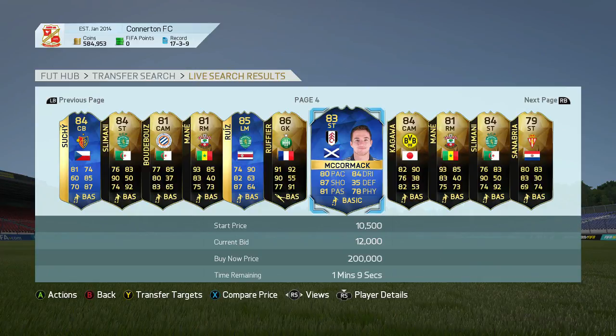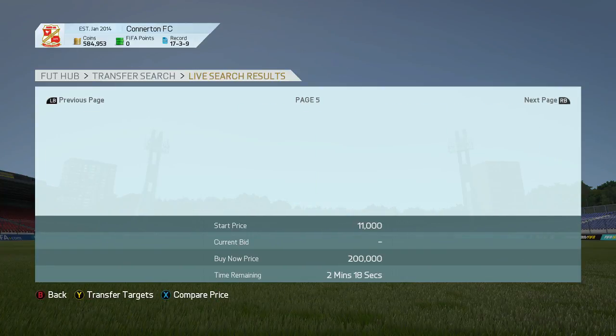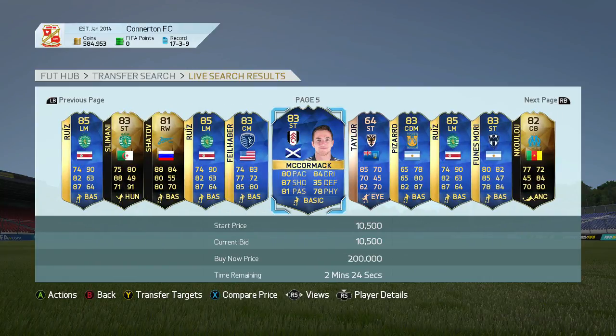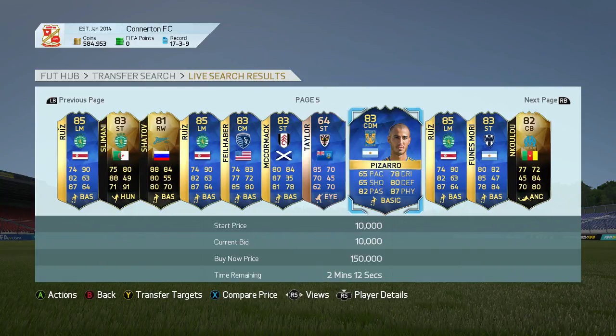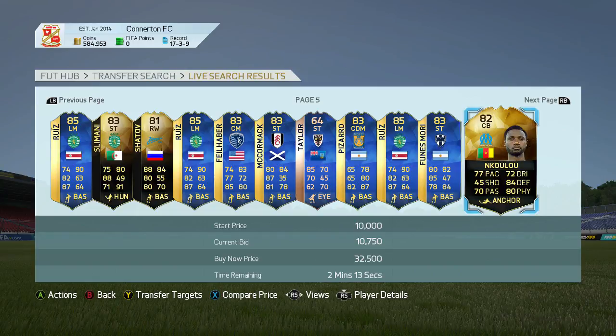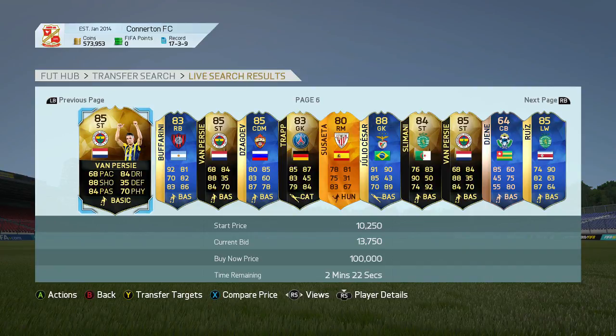McCormack — how much are you? McCormack's 14k, another deal there. Kagawa again, Marni again, Slimani again. McCormack again. Taylor — how much does this Taylor go for? Taylor goes for 10,750 — he's got incredible stats for a gold card bronze card. And Kaloo — how much do you go for? Kaloo 15k. I'm going to bid 11k on that. And yeah, this is pretty much all the method is. It seems simple enough because it is simple. You guys should be able to make so many coins using this method. I've got 500k.